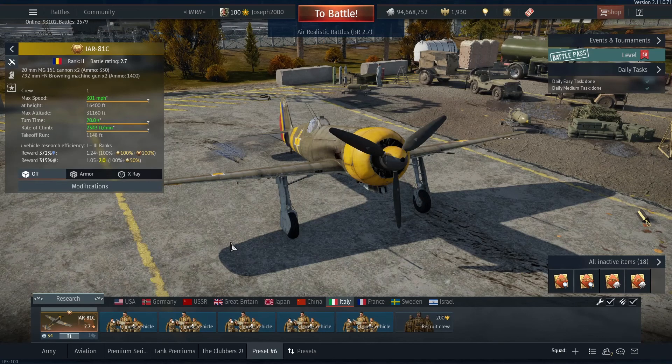For a low-tier ground attacker, this thing really fills Italy's need, because whilst they do have stuff like the FC-20, the FC-20 is a large target — the IAR isn't. The IAR can not only bring more to the table than the FC-20, other than obviously the 37mm, making it arguably better for ground strike in Ground RB, purely based on the fact that it's harder to hit, it's got harder-hitting weapons, and whilst it doesn't have the 37mm, the 20mm and 7.92 combo really knocks planes out of the sky. Additionally, this plane is more manoeuvrable than the FC-20.